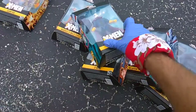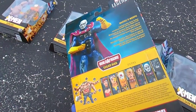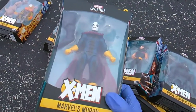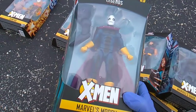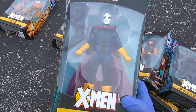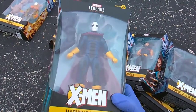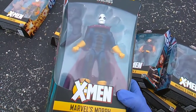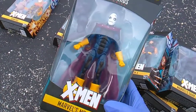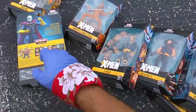Morph — this guy looks cool. A natural mimic, Kevin Sydney transforms himself into any shape at will. He's a changeling. Reading about Morph, he sounded a lot like Mystique, but he can also fly, and his body becomes like a Play-Doh substance — he can reattach his limbs and put himself back together. He also likes to remind people in the comics that he doesn't have clothes — anything that looks like clothes, including that cape, is just part of his morphing, changing body.